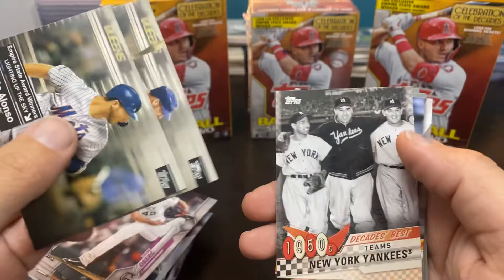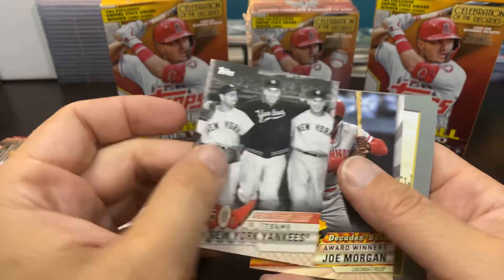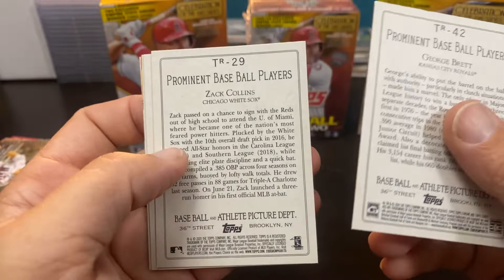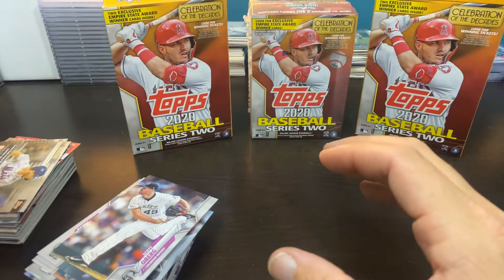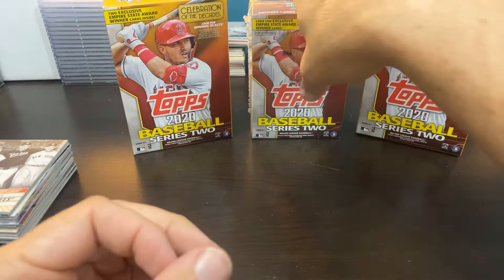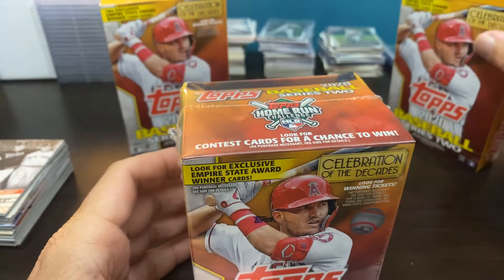Man, the numbers tonight — wow. There's the Marlins team card in foil. Two more Alonzos. Decades Best Yankees. Joe Morgan, big red. Hank Aaron. George Brett. Did I skip over a Zach Collins rookie? Zach Collins rookie. I'm still in awe of all these inserts and numbered cards tonight.